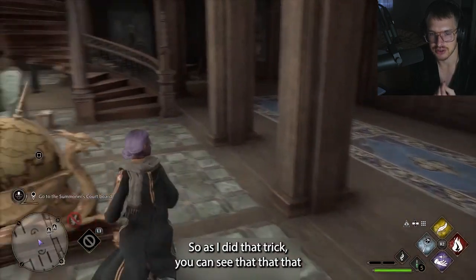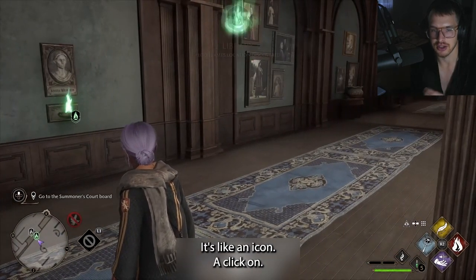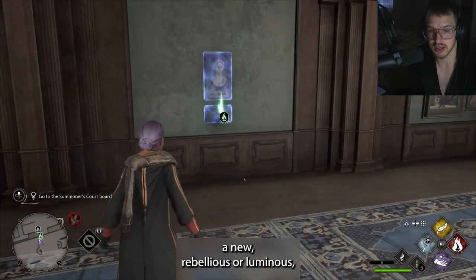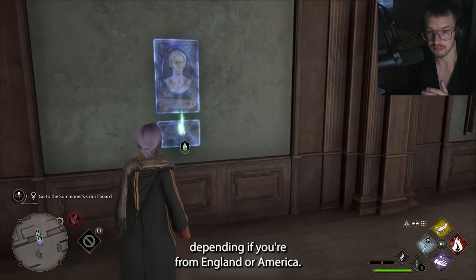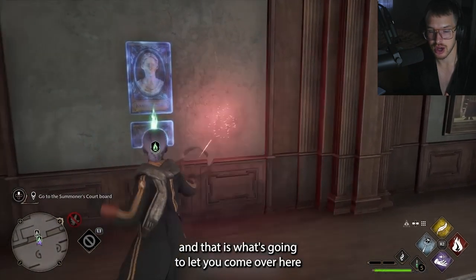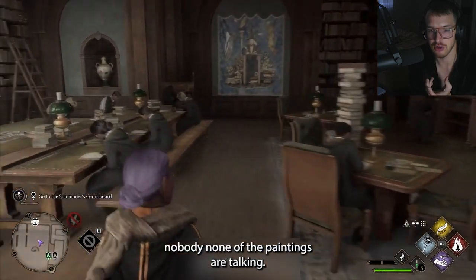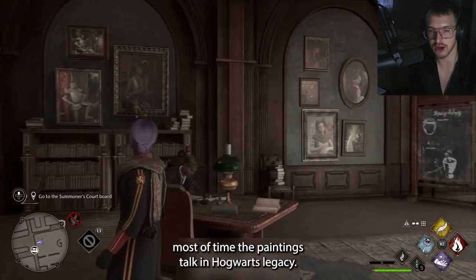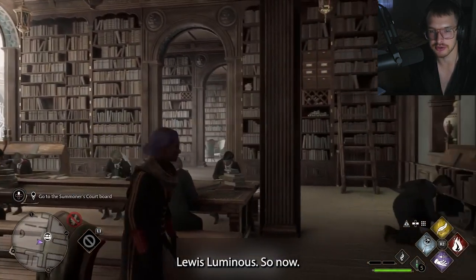As I did that trick, you can see that statue right here is flaming — it's like an icon to click on. If you go up and interact with this statue and do Revelio or Luminos — they do the same thing depending on if you're from England or America — this statue is going to illuminate. That is what's going to let you come over here to this painting with this big wizard on it. If you look at all the paintings, none of them are talking, which is oddly peculiar because most of the time the paintings talk in Hogwarts Legacy. But now they are not talking after you did the Luminos.